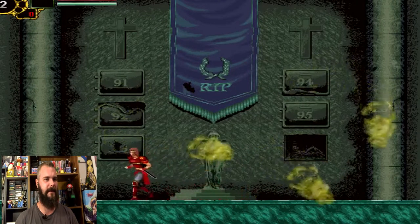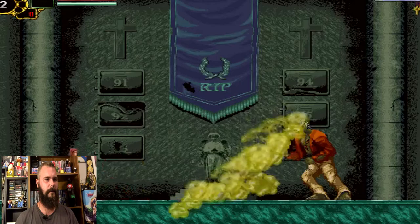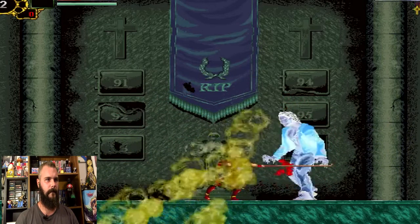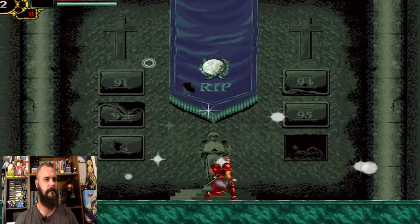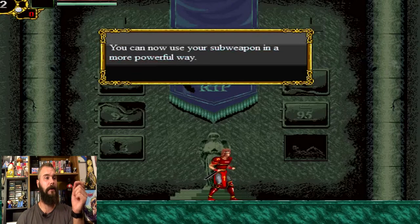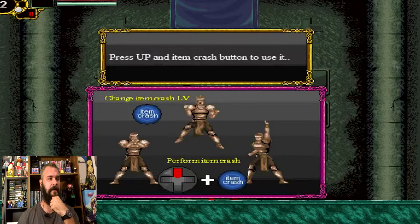What sucks is I don't have a sub-weapon this time. I was trying to do the jump-back kick like they do in Rondo of Blood — you know, you do some things in games that you just always do. What's really cool is I now got the item crash at level one. You actually get sub-weapons that you can level up in this game — it kind of has an action RPG element to it, which is cool.